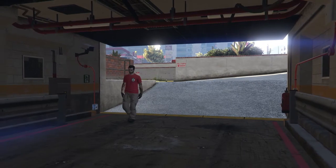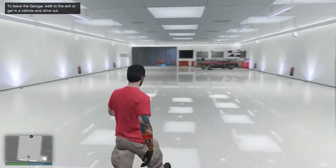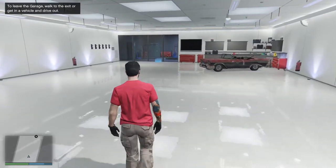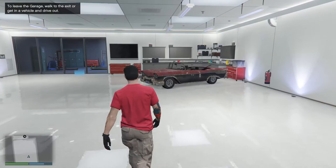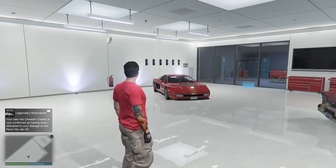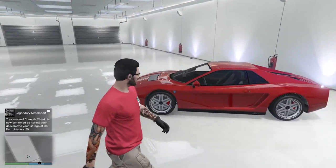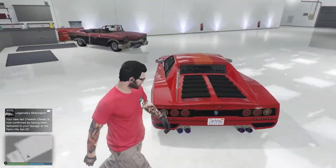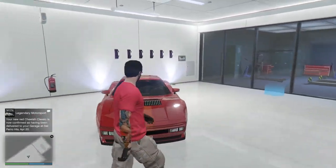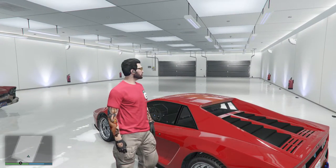I've even got my Grotti t-shirt on for it - I unlocked it somewhere along the way. There's just a Mariachi Tornado parked in here - I might put some utility vehicles here in the future. And any moment now... there it is! Yay! Look at that, ain't she sweet - very retro style, basically makes you think of the old Ferraris or Cheetahs depending on whether you're thinking of the game or real life. Let's hear what she sounds like.